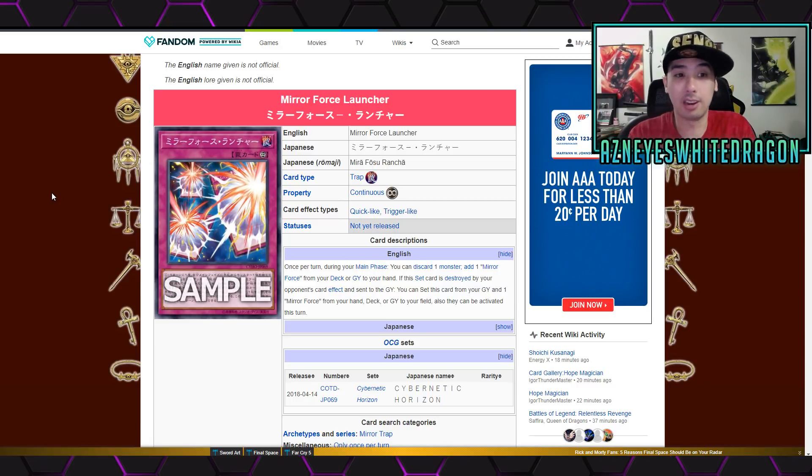Mirror Force Launcher — I didn't even find the article; someone was like 'dude, how come you didn't cover Mirror Force Launcher?' It's a continuous trap card. Once per turn during your main phase, you can discard one monster to add one Mirror Force from your deck or graveyard to your hand. If this set card is destroyed by your opponent's card effect and sent to the graveyard, you can set this card from your graveyard and one Mirror Force from your hand, deck, or graveyard to your field — and they can be activated that turn. That is so dirty: your opponent gets rid of it and then you get the card back plus another Mirror Force. And once per turn, being able to discard a monster — there are some cards that get effects via discarding, so it's interesting to see if someone's going to be playing this card.